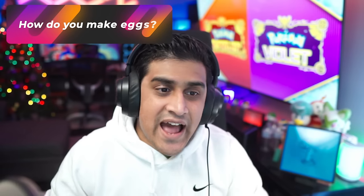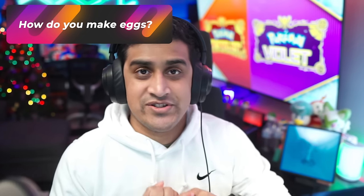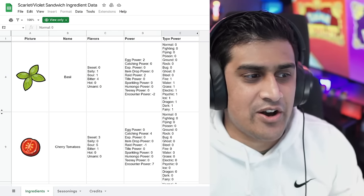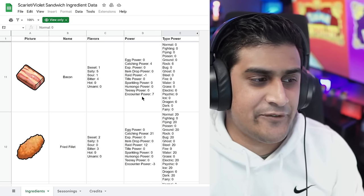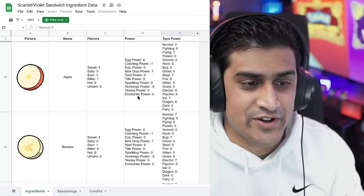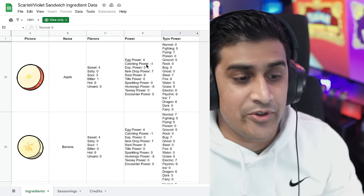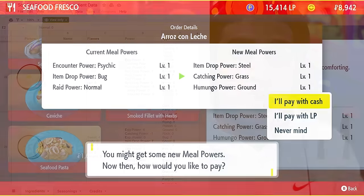So the big question is: how do you make eggs? You have to have a compatible Pokemon or you can use Ditto. If you want to get eggs really fast, you have to have something known as egg power. I'm going to link a Google spreadsheet that tells you what ingredients do what. Tomatoes are going to be for encounter power, and sweet ingredients have more of an impact on things like egg power. Apples are sweet and boost egg power. You can go through this spreadsheet — it'll be linked in the description — and figure out what sandwiches you want to make.